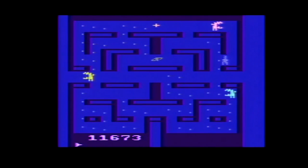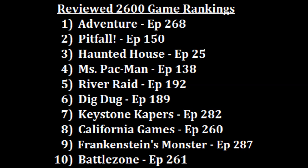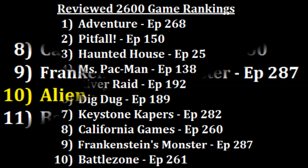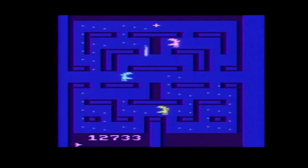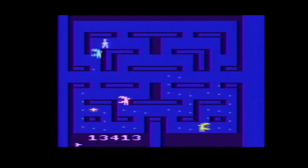I'm going to rank Alien probably a lot higher than you'd expect. I like both California Games and Frankenstein's Monster better at eight and nine, but even though I really enjoyed Battlezone at ten, I enjoyed Alien just a smidge more. So out of the 111 games I've now ranked on the 2600, Alien is bursting into the number 10 position. If you like maze games on the 2600, you should check out Alien — just don't expect the flamethrower to help a lot.